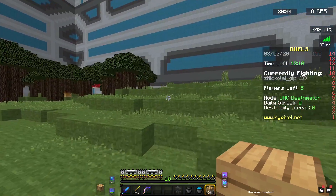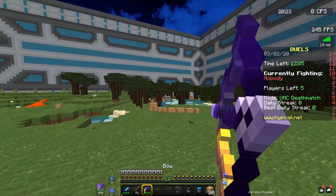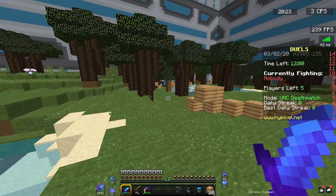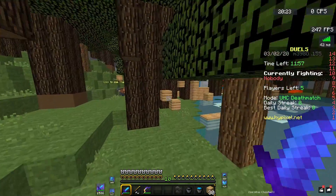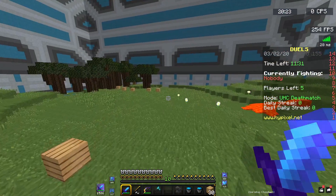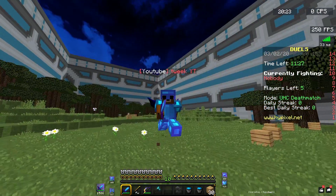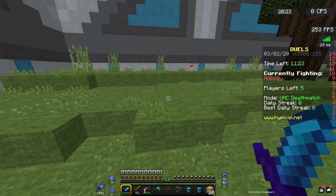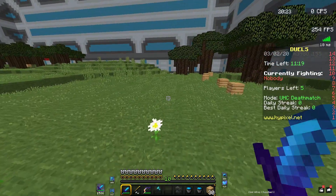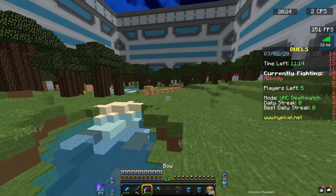Next there's the server address mod — basically it displays the server you're currently in. Then there's the memory mod, which I'm not fully sure about. There's also the resource pack display mode, which puts your resource pack name on screen — I didn't enable it because I want a clean screen. Then there's toggle sneak, which they already had but it's now in a separate mod section. And there are tons of bug fixes.